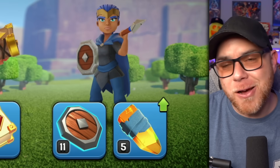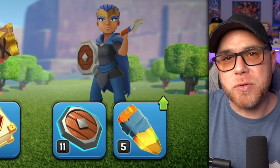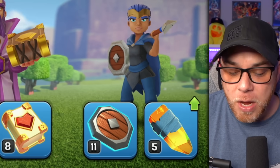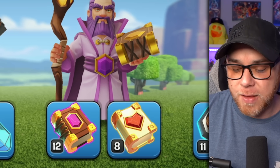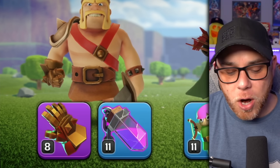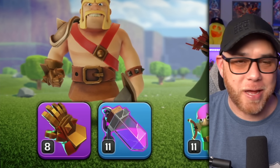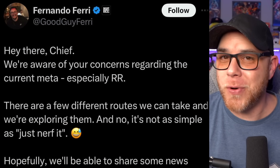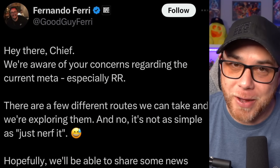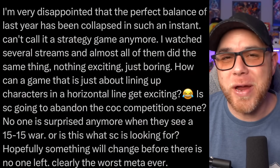With the Royal Champion, I upgraded the Seeking Shield to level 11 and the Royal Gem to level 5, since we don't have anything else for the Champion at this Town Hall level. The Warden's Eternal Tome went to level 12 and the Healing Tome is level 8. I also upgraded the Giant Gauntlet to level 8 because it's super OP in the pro scene right now.